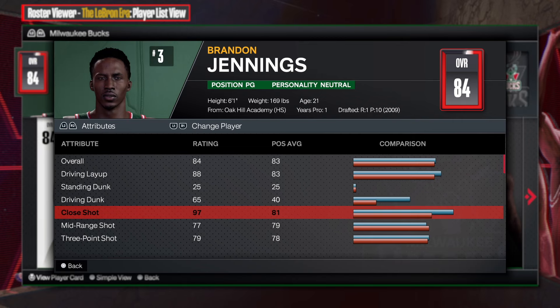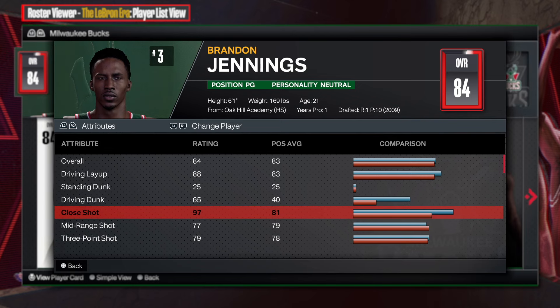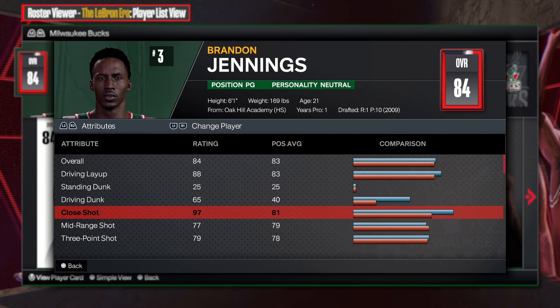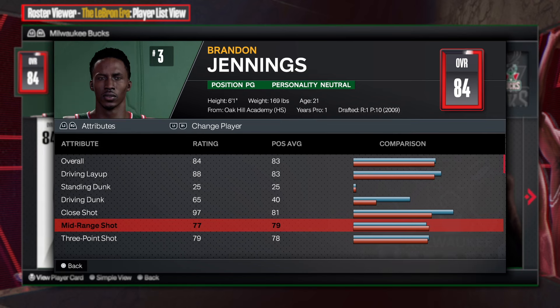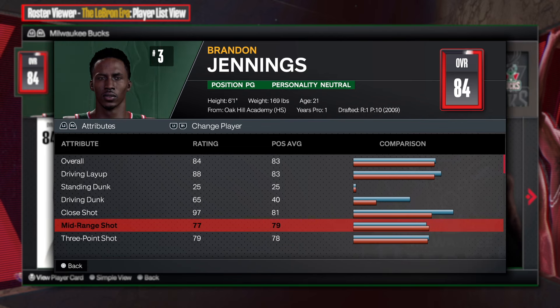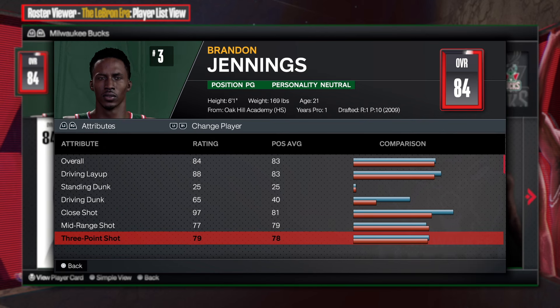At 97 close shot — I speak highly of close shot, but you don't need it that high. Go with a 60 to 71 at minimum; 71 is probably the sweet spot, but 97 is crazy for a 6'1 point guard. For mid-range shot, we're going 77 with a 79. I'm surprised it's not higher — Jennings was a great shooter, so I'm pretty shocked it's this low.